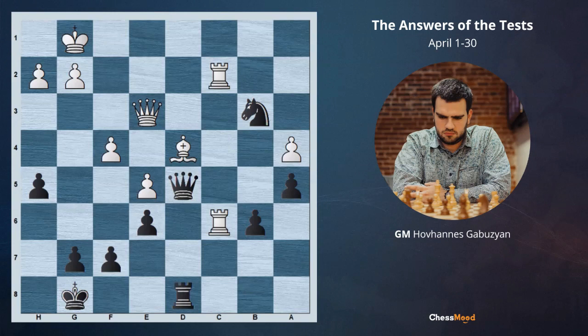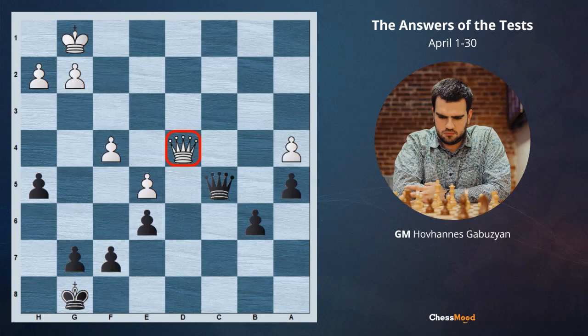White has two continuations. If white is just taking, Rc6 would take Nd4 — now both of white's rooks are under attack with the knight. If white is trying to pin the black knight on d4 by playing Rd2, black is easily winning through Qx, Rxd4, Rd4, Qd4 and Qc5. Black is trading off the queens and going to be winning with an extra pawn in the endgame.